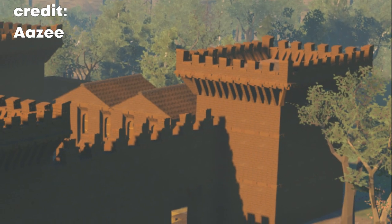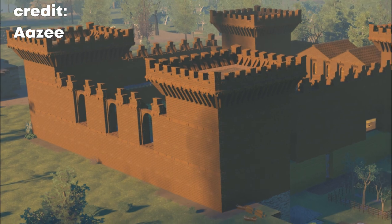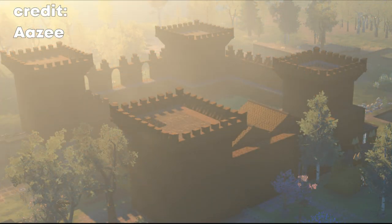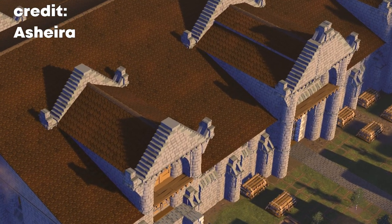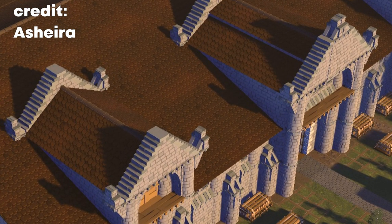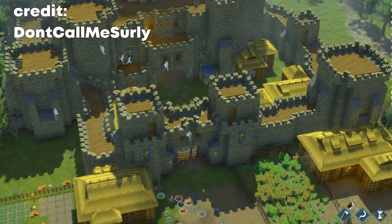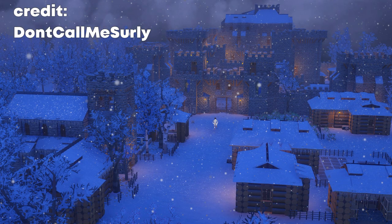There is this huge square clay brick castle with massive low towers by A-Z with a gorgeous fog screenshot to boot. A-Sheira has managed to create a shape which reminds me of architecture hundreds of years into the future from the medieval age. Don't Call Me Surly, on the other hand, made medieval castles which look straight out of the history books, or at least movies and TV shows. The shot in winter is particularly awesome.